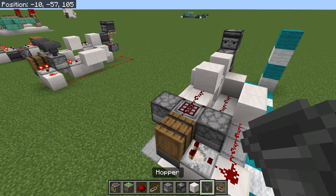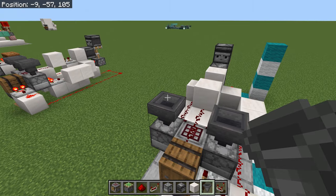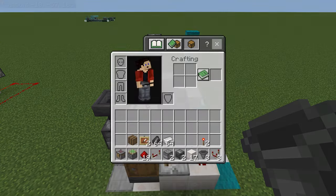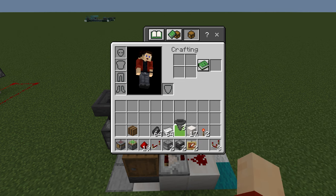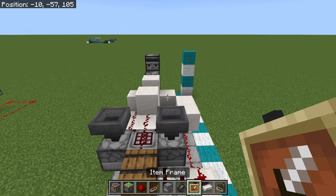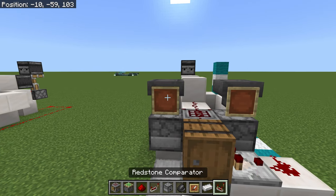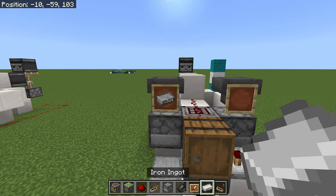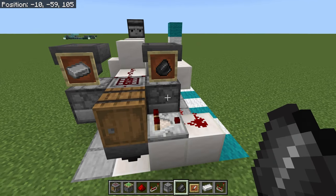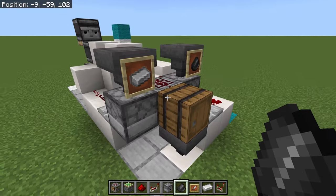We just need a way to get items in. Put a shulker of iron on one hopper and a shulker of flint on the other. To avoid mistakes, put an item frame on each of these hoppers — label one iron and one flint. It doesn't matter which side you choose, just keep it consistent so you always know which is which.